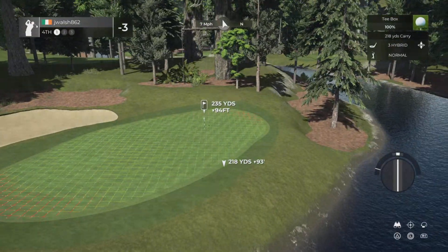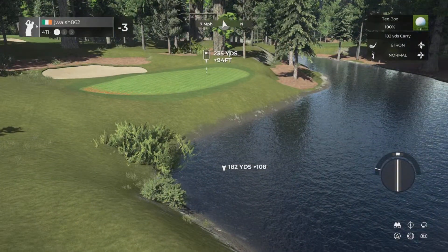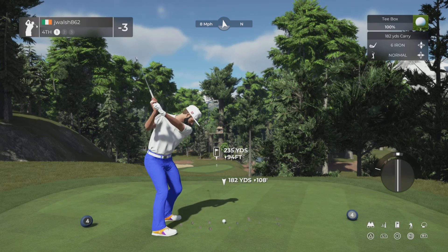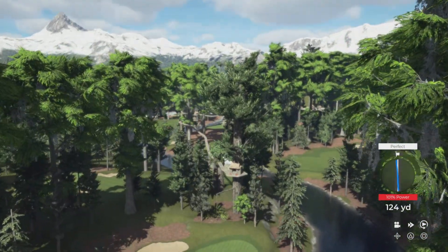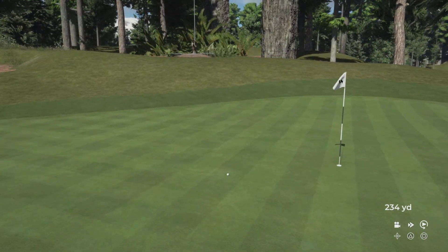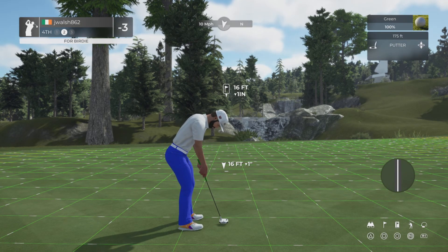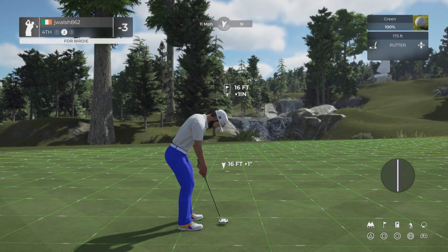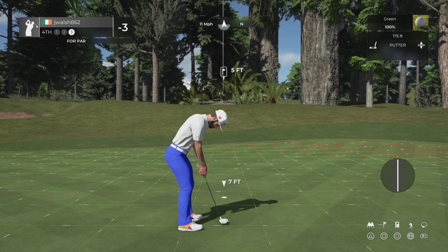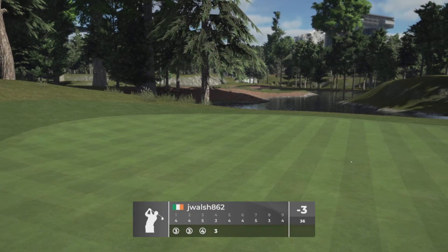We've got a long enough par three here but it's all downhill. I think a six iron should be good — about 53 yards difference. Got the perfect but again pulled it a little bit. Looks pretty good because of the height it's coming from, should run out. Bar pulling it a little bit, it's a really good shot. Not much in this putt, just that one bead move. Very straight putt line — wow, that moved a lot more than what it showed. That is unfortunately our first par of the round.